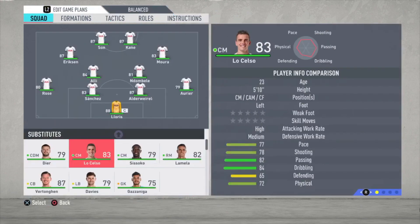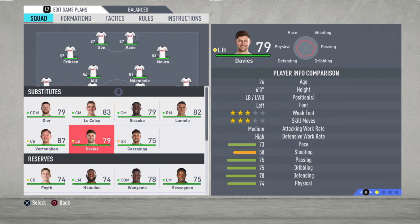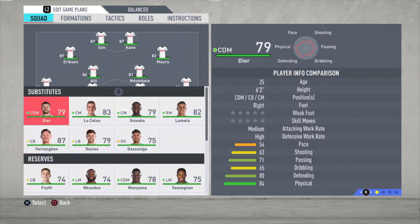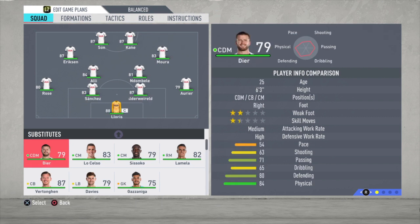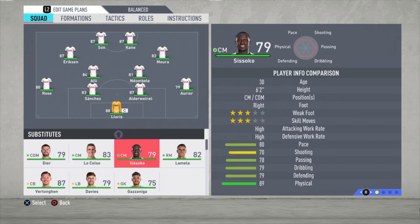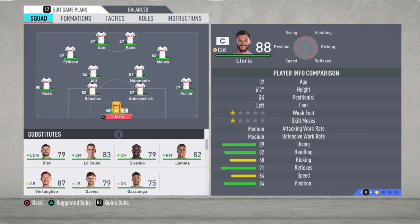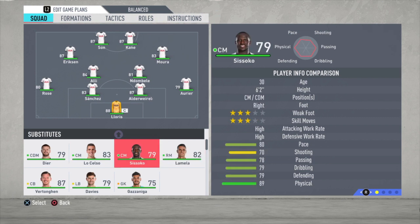For the substitutes we have Dier, Lo Celso, Sissoko, Lamela, Gazzaniga the goalkeeper, Davies, and Vertonghen. I'm not using Vertonghen in the starting lineup because he is the slowest defender of the three. Sanchez is much faster and pretty good at defense. Alderweireld is also pretty slow but has one more pace point than Vertonghen, and I don't like playing with two slow defenders — that's why I'm using Sanchez. I mostly use Lo Celso and Sissoko to replace Ndombele or Alli when they get tired. Sometimes Moura or Eriksen need replacing and you can play Lo Celso or Lamela as an attacking midfielder, though I don't use Lamela that much.